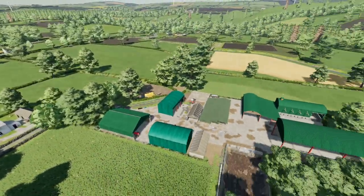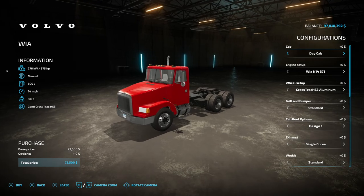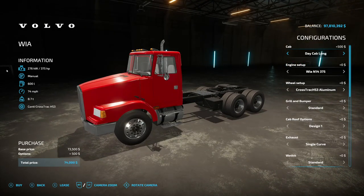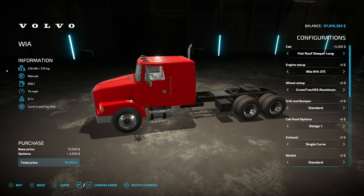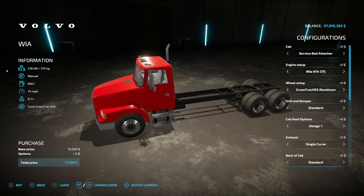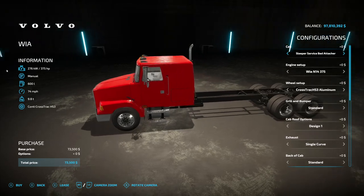We have something really cool out today — the Volvo WIA from BC Bueller and the other Corey, as well as Manto. It's a really cool truck: 375 horsepower, manual transmission, 600 liters of fuel, goes 74 miles per hour. Cab options include the day cab, day cab with a long bed, XL, flat roof sleeper with a couple of options, mid roof sleeper, and then the X2. It hooks up to X2 attachments, and we have the service bed attachment — the 82 Studio service bed — as well as the sleeper service bed.